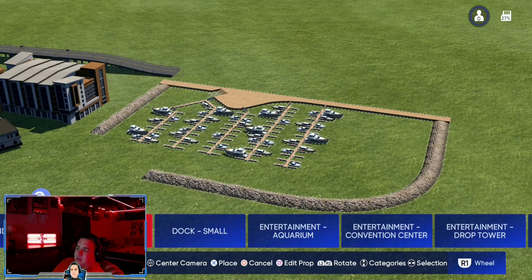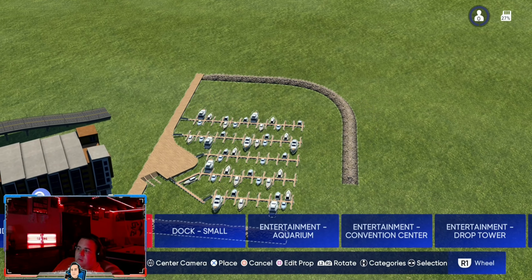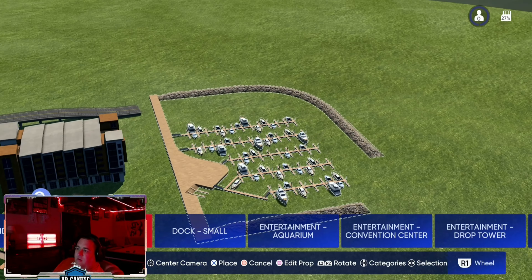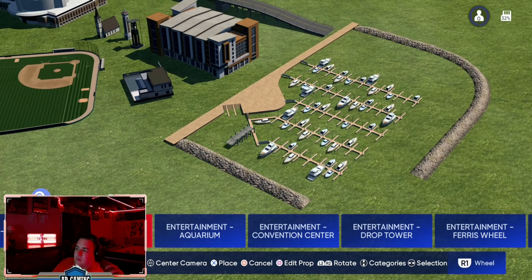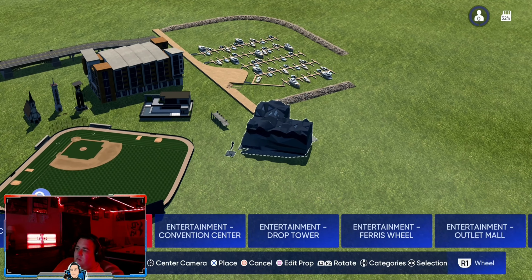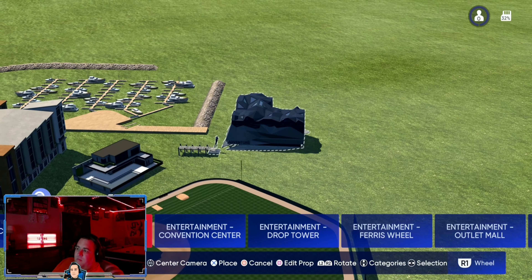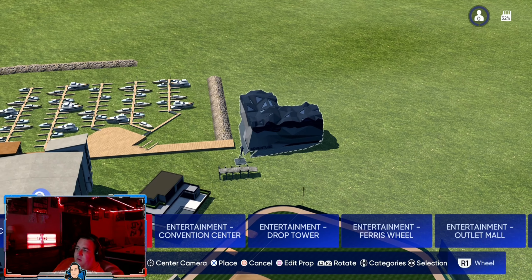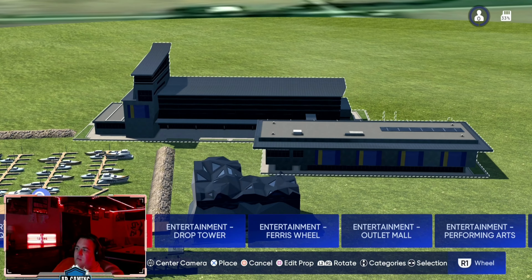Now this is a big addition — a little harbor, a little marina. A lot of good builds with that, very helpful. A smaller dock, we have an aquarium. So far, huge win for stadium creator — really excited to get into these builds.